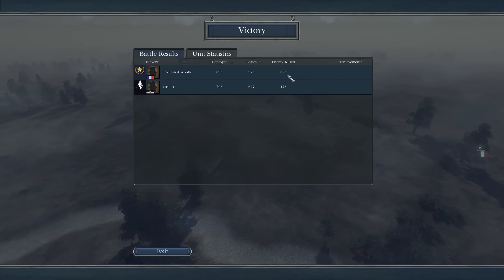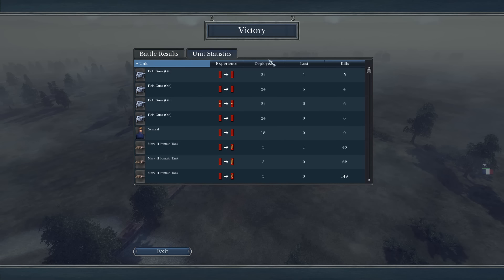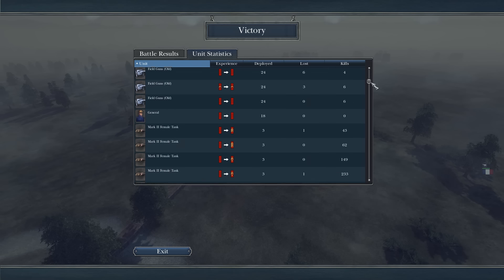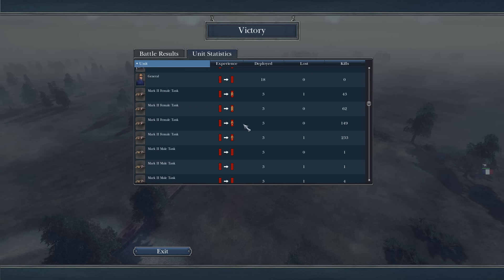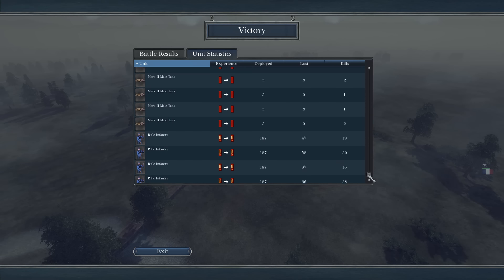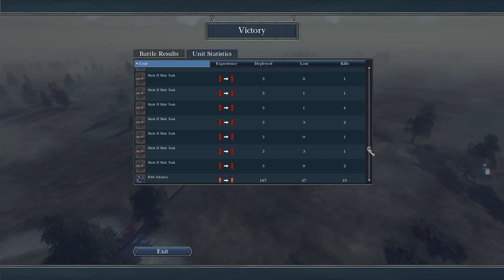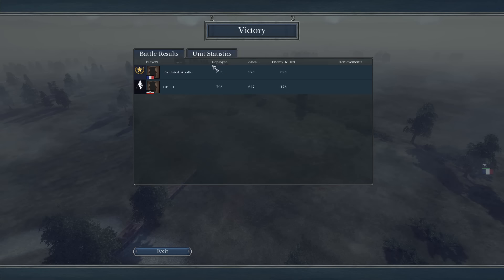If we look at the stats here, I killed a ton more than he did. The AI is pretty stupid, but it's still really fun to watch. My female tanks — let's see — 149 and 233 kills. Those were the two tanks that took out the German infantry. Not like a full death-fest kind of battle, but it was very chaotic.